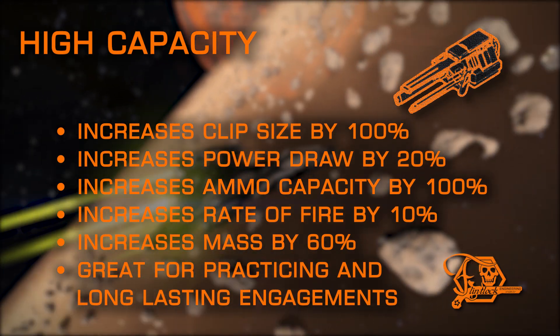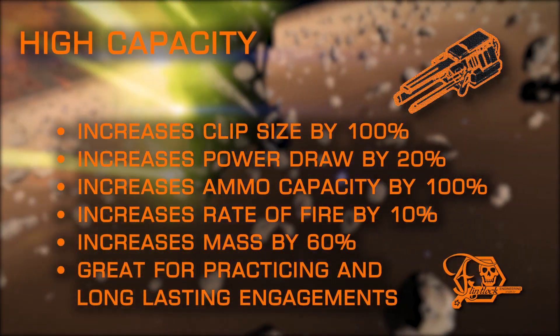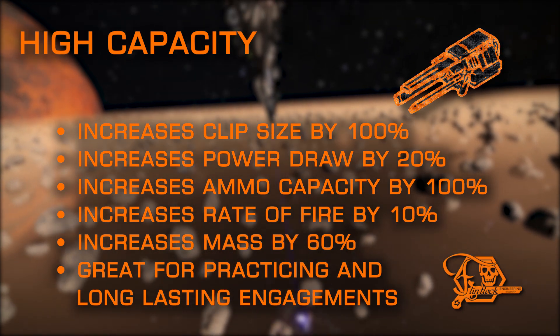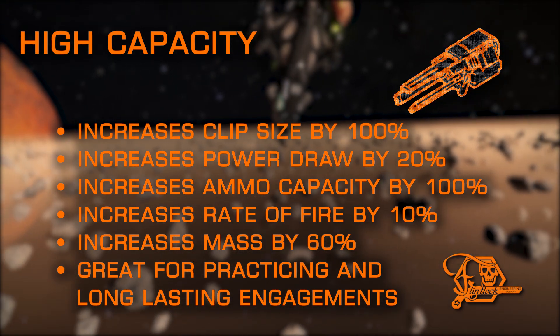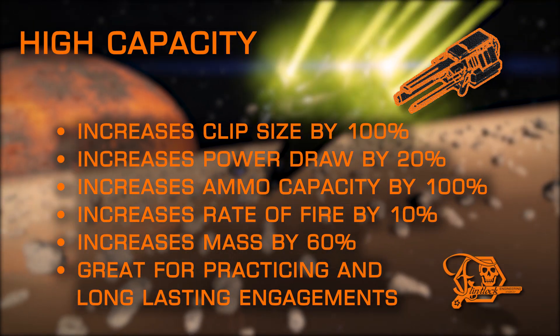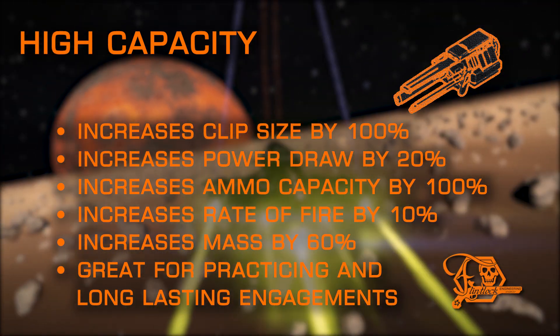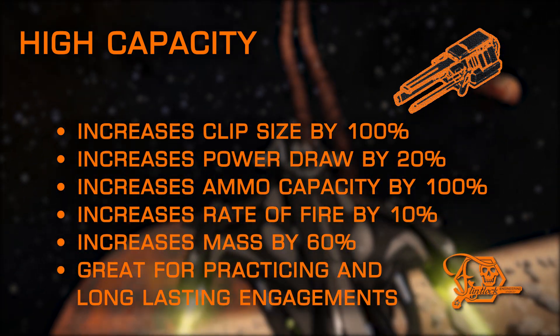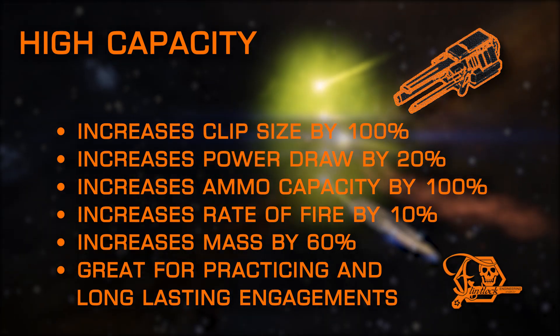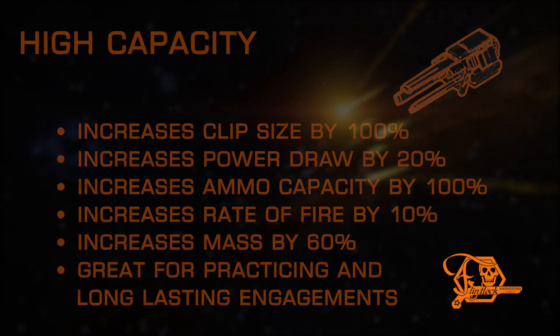High Capacity is the only railgun exclusive mod on this list and is great for staying power in combat for lengthy amounts of time. It doubles your limited ammo reserves that rails bring and adds a slight boost to fire rate as well. Just be mindful of that mass increase. An excellent choice for commanders looking to practice their railgun skills, or run multiple combat missions before restocking.